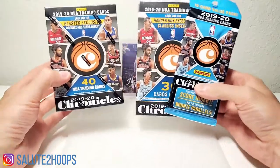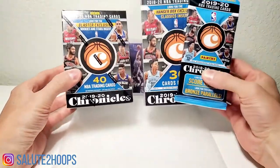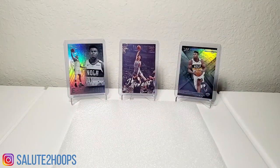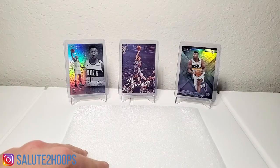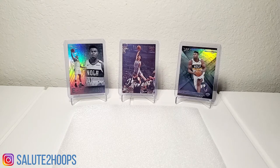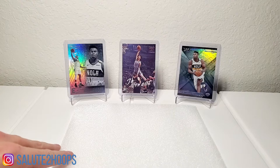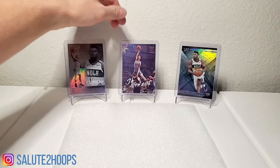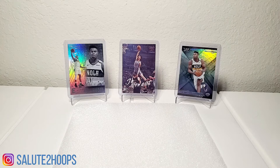I got a little bit of everything for you guys — a little blaster box, a little hanger box, and a fat pack of Chronicles as you can see in the background. If you didn't watch the last video, we ripped a mega box Chronicles mega box with tons of cards and tons of rookies in it. These are the three big ones we pulled out of there — especially that John Morant. Chronicles is extremely, extremely rookie heavy.